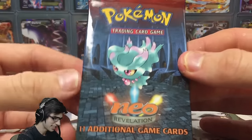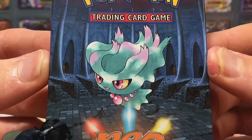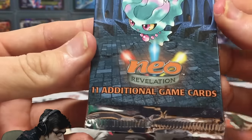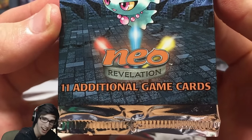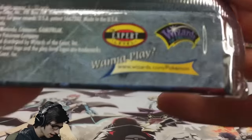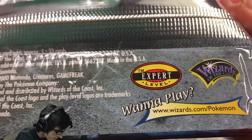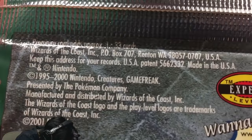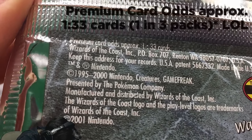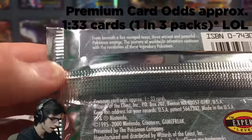Let's finally get straight into this pack. I managed to pick up a Misdreavus pack art — doesn't it look pretty sweet? Misdreavus is just chilling in some sort of cavern with all these doors. It contains 11 cards inside of this pack. Being the Wizards of the Coast series, it says 'Expert Level' on the pack. It also says 'Premium card adds approximately 1 in 33 cards,' so there's a 1 in 3 holo card ratio.